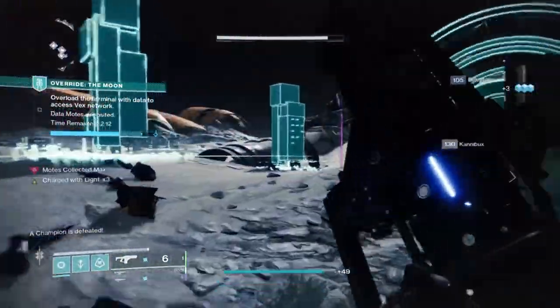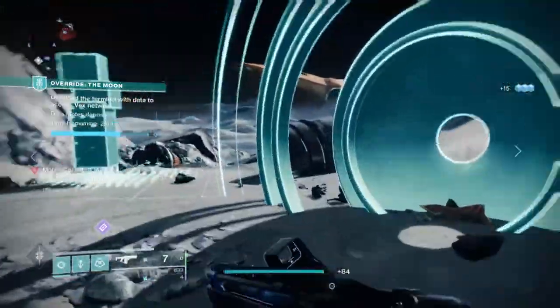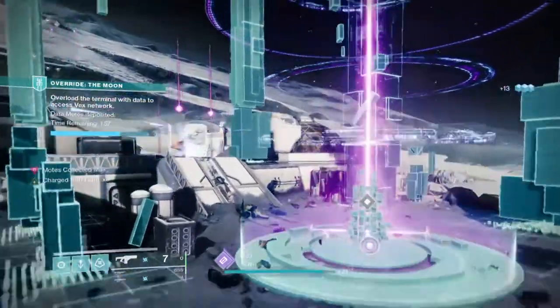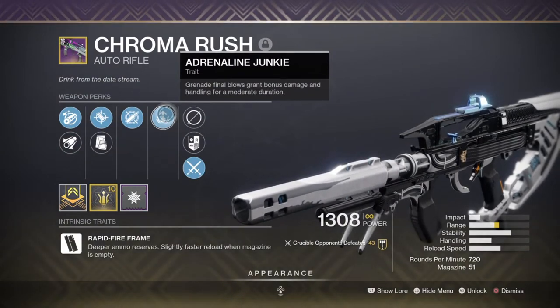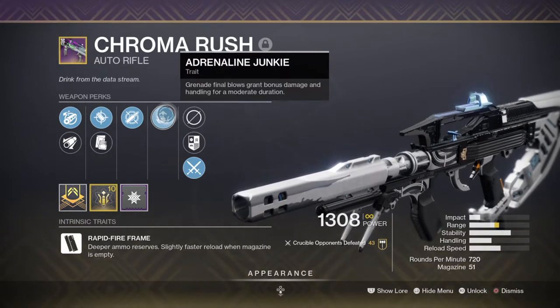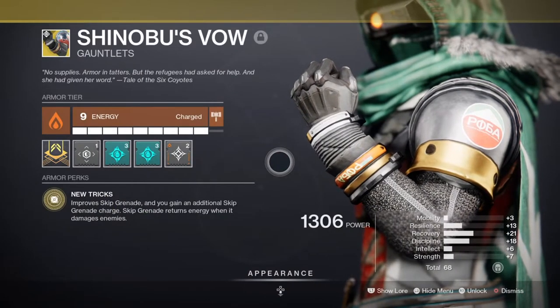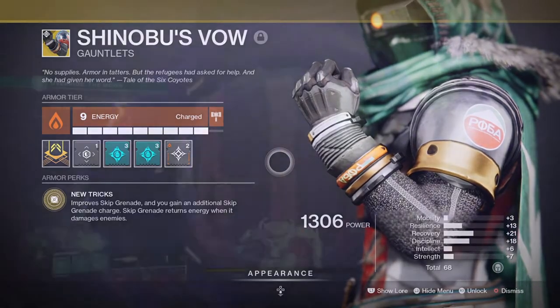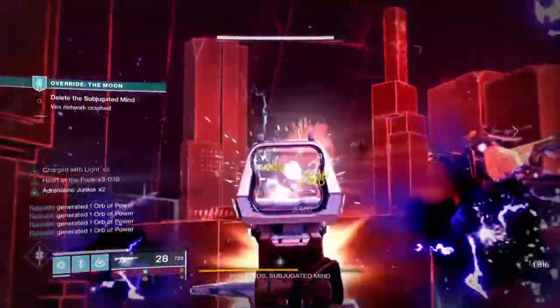For weaponry, I've chosen a loadout that will activate the Adrenaline Junkie perk on and off while also supporting close to long-range engagements. My primary is the new Chroma Rush AR with Dynamic Sway Reduction and Adrenaline Junkie as its main perks. This 720 AR is honestly the best feeling AR I've used in a while and can be used like a Persuader SMG with Dynamic Sway Reduction active. Combined with the Shinobu's Vow exotic and its skip grenades, it feels like a match made in heaven — the stability allows more accurate shots over time for easier damage over the Adrenaline Junkie perk's duration.